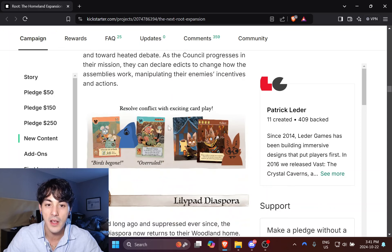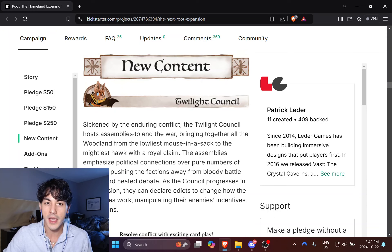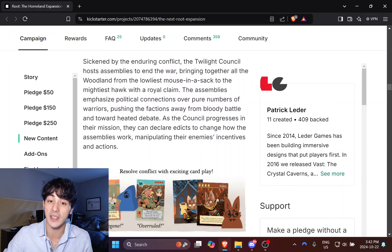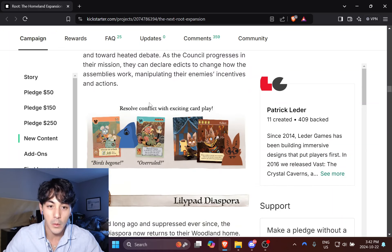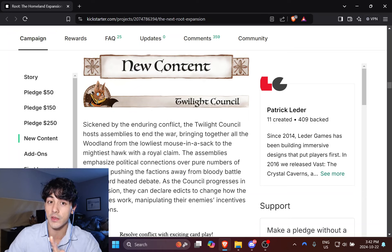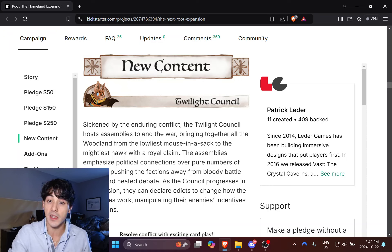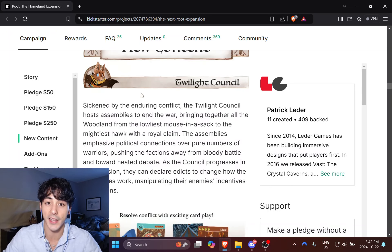So the Twilight Council: they're going to be using these edicts that sort of change the rules of how gameplay happens on the map. They're based around a United Nations-type council trying to cool down the conflict in the Woodland, but they do it in a way that's similar to battle but not quite as violent — where you can agree to concede the assembly and get some value for it. It's going to change up the inter-player dynamics. Joshua Yearsley mentioned in a design diary that they're trying to add Riverfolk expansion-type above-the-table dynamics — more modes of dialogue and diplomacy between players. And this assembly action is going to be available to all players at the table when the Twilight Council is in play.